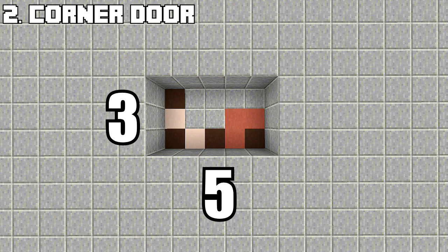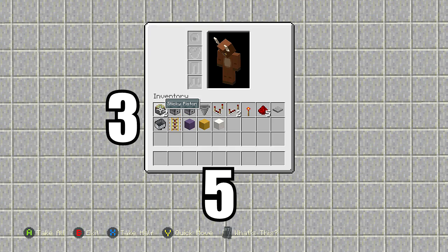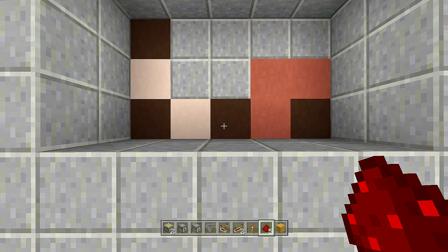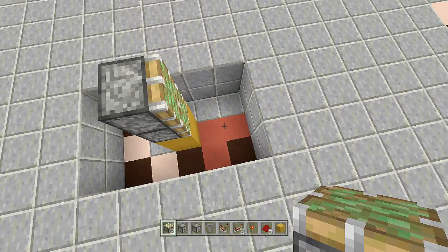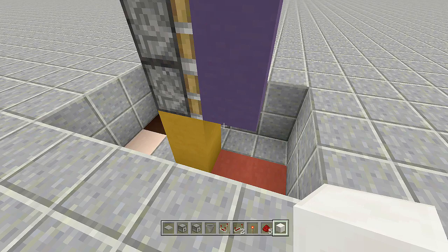Second on the list is the corner door. You'll need a five by three spacing and dig down two. That red stained clay line at the right-hand corner is the actual corner of your walls. Resources needed: two sticky pistons, one dispenser, one dropper, one hopper, one redstone comparator, two redstone repeaters, one redstone torch, five redstone, one pressure plate, a minecart, and a powered rail. Come to the bottom-left corner, count over three blocks and up one, place two blocks, then place two sticky pistons facing the corner.